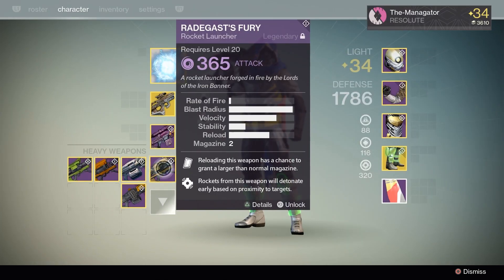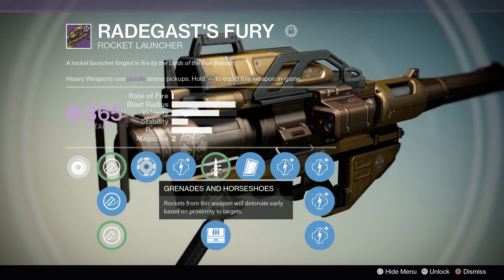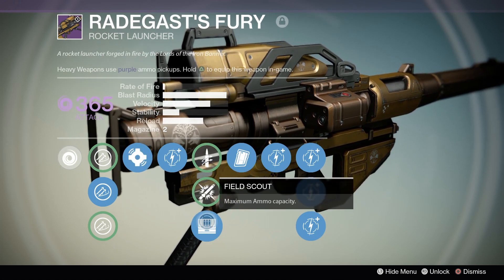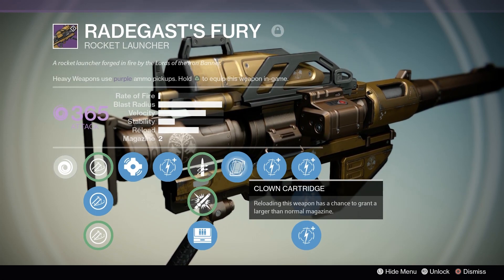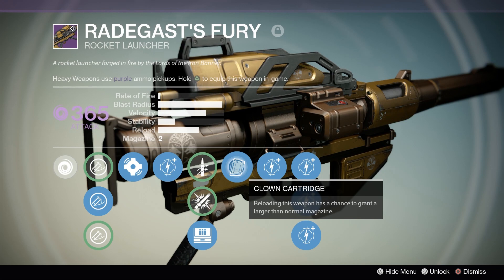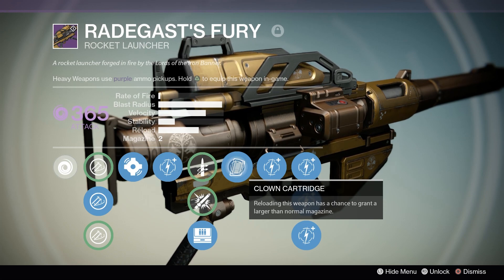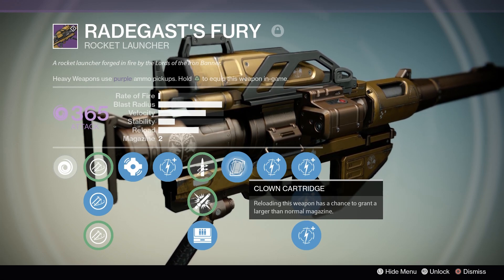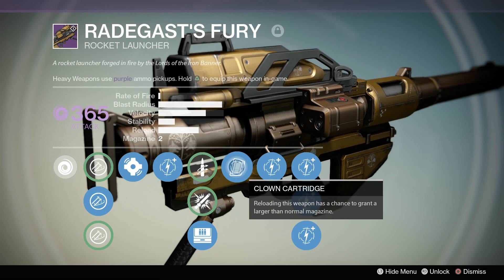Radagast's Fury — this thing is so overpowered. For perks, you definitely want Grenades and Horseshoes. In the current meta, if you don't have Grenades and Horseshoes on your heavy, you're going to be at a severe disadvantage. For the middle tree, you probably want Field Scout or something to boost velocity. Since I already have decent velocity, I went for Field Scout and the ever-so-dirty Clown Cartridge. This thing is nasty on a rocket launcher — almost every time I pick up a brick of heavy, it'll give me one or two bonus rockets. So when you shoot a rocket and reload, you might end up with three in the magazine. That one rocket will turn into two, and it happens quite often. This really needs to be nerfed. I'd highly suggest rolling with Clown Cartridge and Grenades and Horseshoes. For the first tree, whatever gives you more blast radius and velocity.